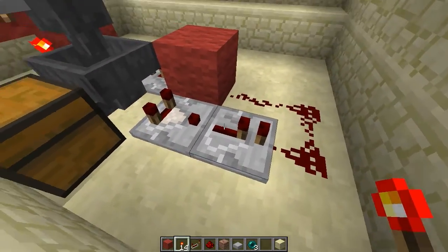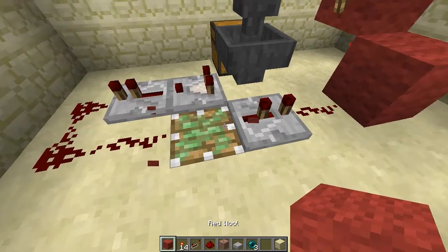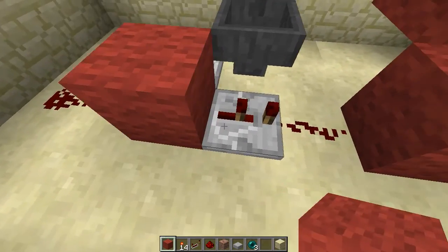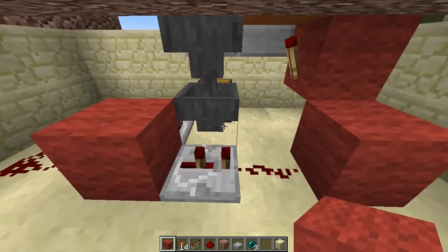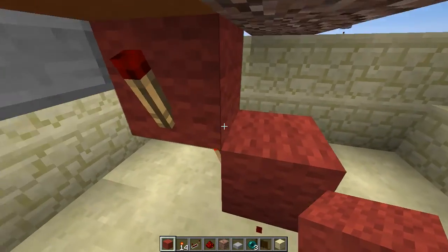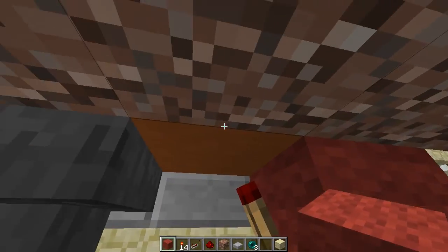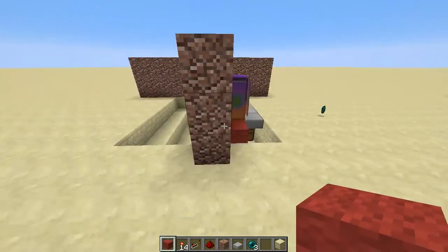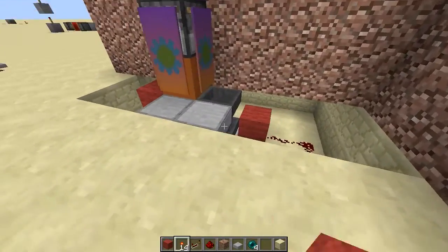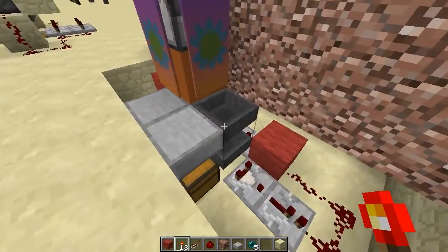You do need a redstone repeater to extend that signal, which feeds into here. That's hooked up to a sticky piston followed by a two-pulse repeater — those two combined act as a signal shortener, which I'll get into in just a moment. That feeds into this block which has a couple of redstone torches acting as NOT gates, signal inverters, which feed into the orange block. When the orange block receives power, that powers the dispenser and you get whatever item you're looking for.